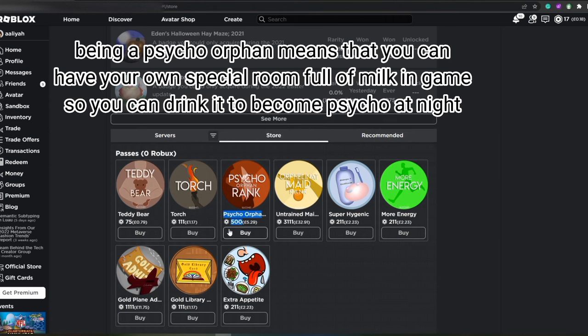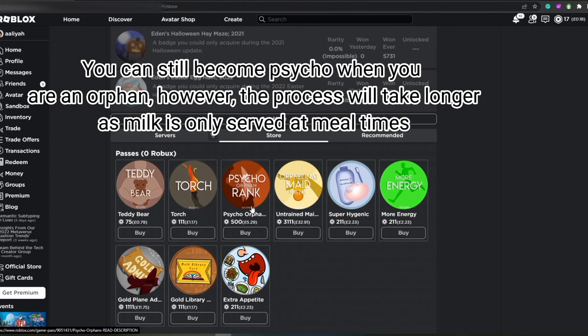Being a psycho orphan means that you can have your own special room full of milk, and you can drink it to become psycho at night. You can still become psycho when you are a regular orphan; however, the process will take longer as milk is only served at meal times.